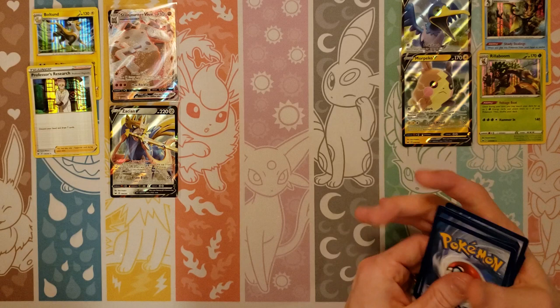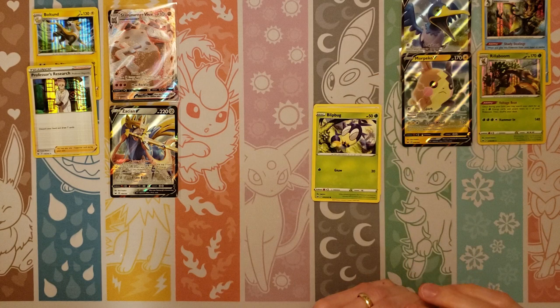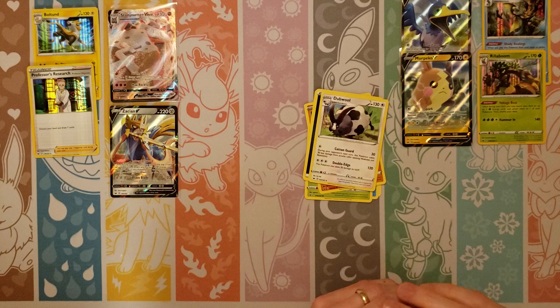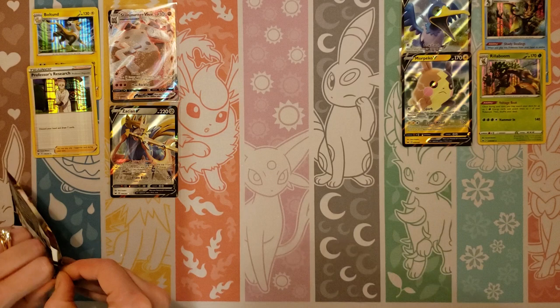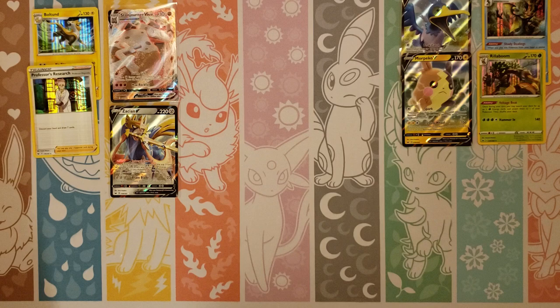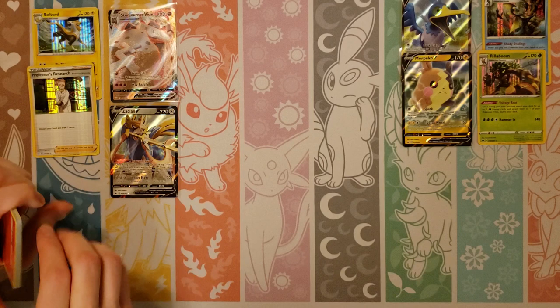I think mine has kind of cooled down a little bit. We've both gotten two holos and two Vs — that's good, about the same. Sobble, Blipbug, Ball Toy, Wooloo, Darkness, Dubwool, Qwilfish, Boca Kid. Pseudo with a Reverse, and a Roserade — I think that's the first Roserade we've finally pulled. We've opened so many packs — regular rare — and we're finally pulling it.